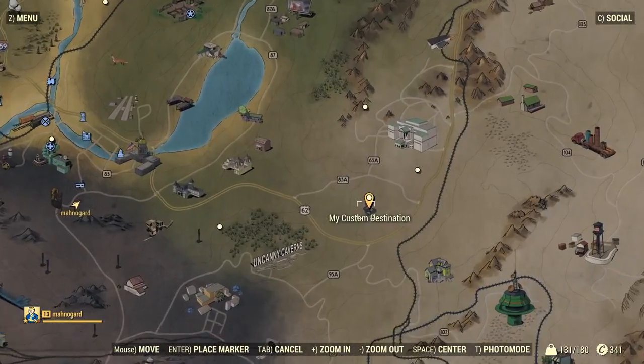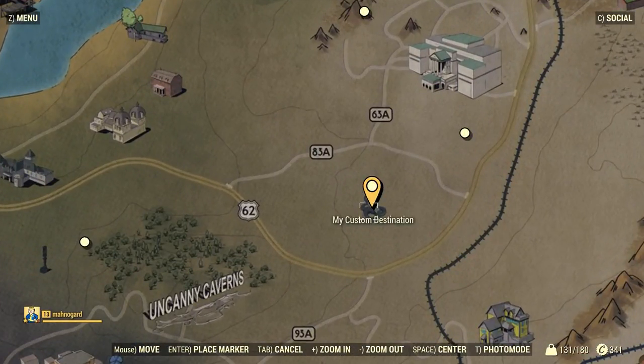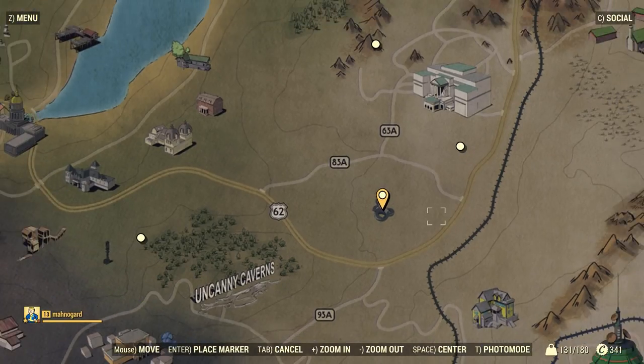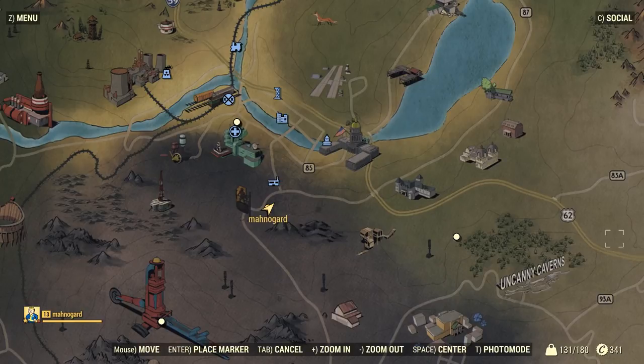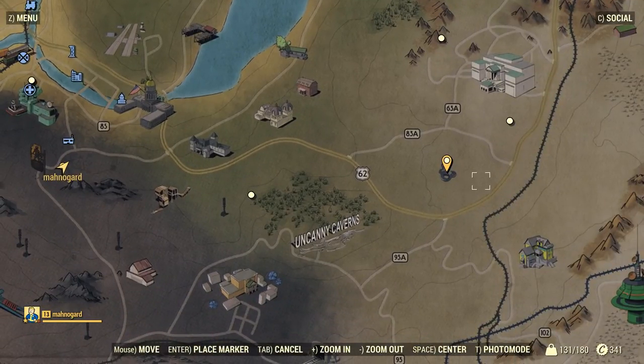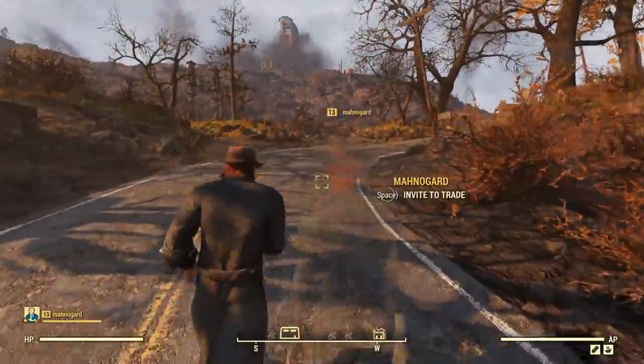Right here, see this - my custom destination. There's a snake on the map between A or 83, A62, and A63 - kind of triangular to the southeast of those. Just to the east of that there's supposed to be a place that spawns the circuit board on the ground next to a robot. We're gonna go look and see if we can find it. We're actually at the Charleston Fire Department right now and we gotta head east - we've never been this far east before, so we're gonna have to go on foot.